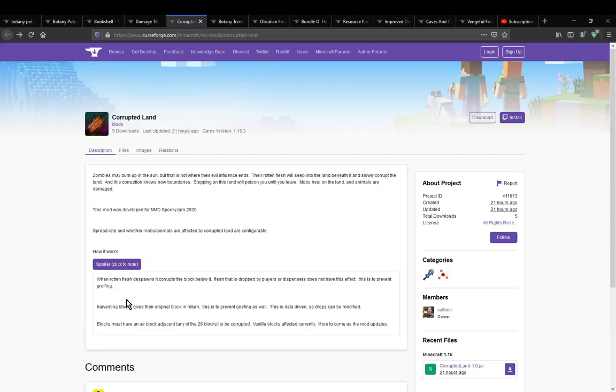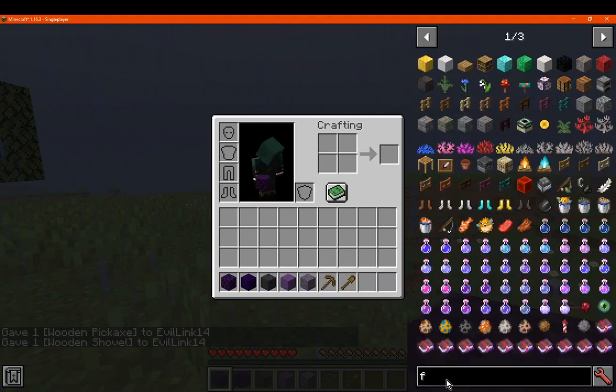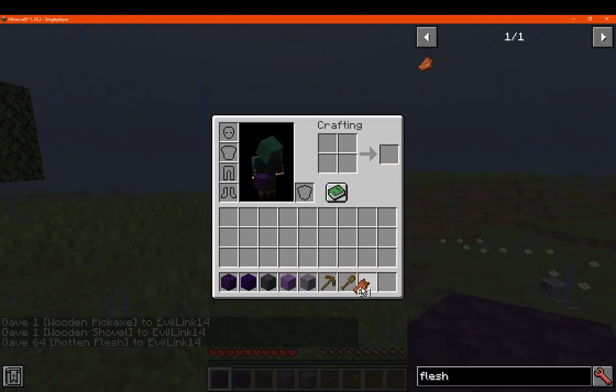There is prevention of griefing and you can't harvest the blocks. So grab a wooden pickaxe and wooden shovel, and we'll just get some rotten flesh and try placing it everywhere.